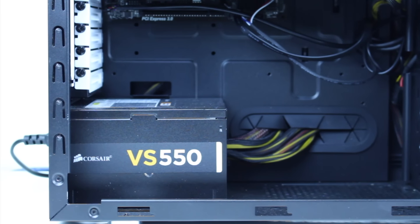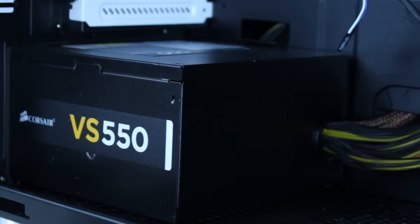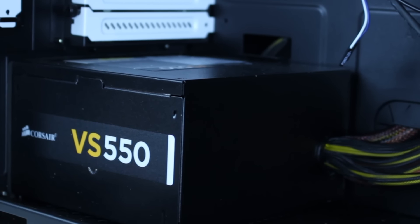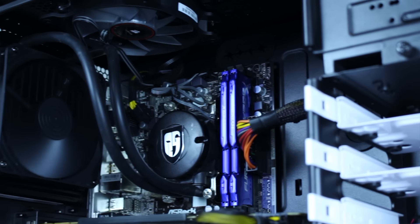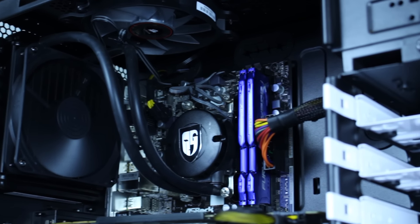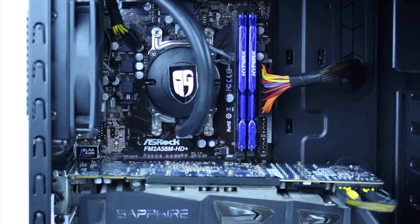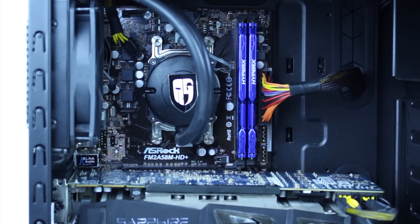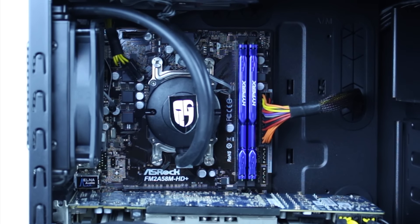For the power supply, we went with the Corsair VS550. Although this may be one of Corsair's entry-line power supplies, it still contained all the features we needed and fit perfectly into the budget. Moving up to the motherboard, we went with the super budget ASRock FM2A58M-HD+. What a name for a board. This board may not feature all the upgradability like extra RAM and PCIe express slots like most expensive motherboards do, but for $60,